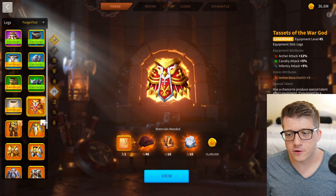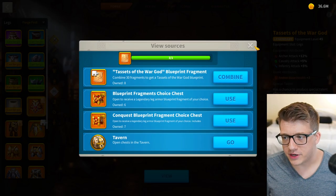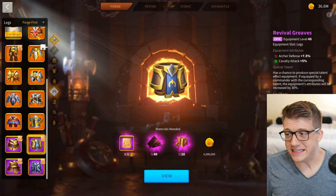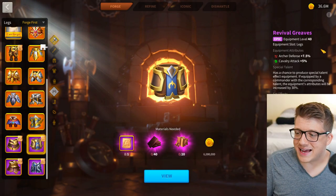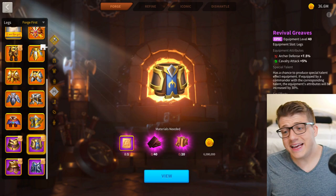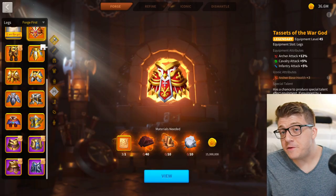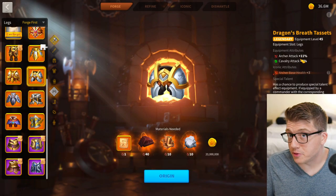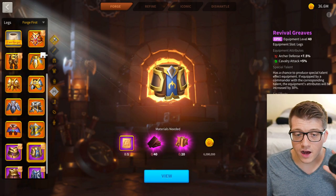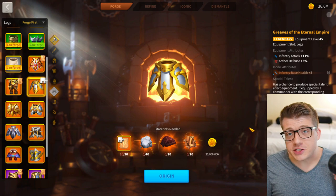Moving on to legs — the Tasses of the War God gives 12% archer attack, and you should not be getting this. Archers have the Revival set, so getting archer defense there is way better than archer attack. You get around 9.5-10% archer defense with the special talent plus set bonuses. The Revival Greaves are way cheaper than spending 60 legendary materials on Tasses of the War God. If you want legendary legs, go for Dragon's Breath Tacits instead — one percent less attack but it's a set piece.